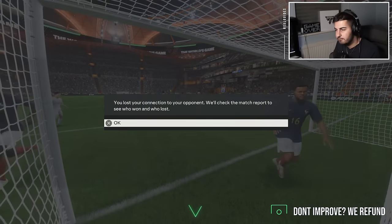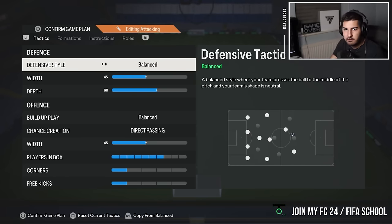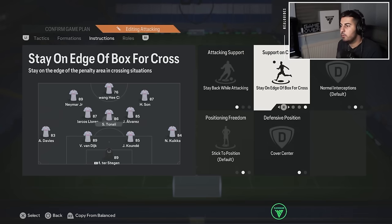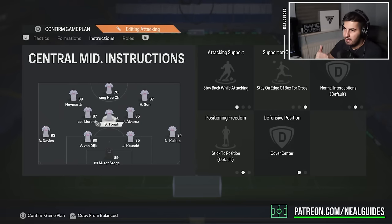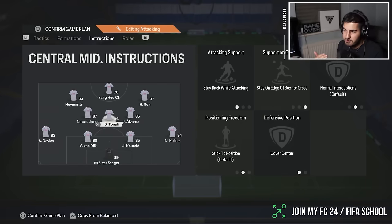Overall I think it's a very good formation. I really like it — it's very attacking, especially if you like to attack down the bottom side of the screen. It's very similar to my own 4-3-2-1, just flipped on the other side. The difference is mainly the center mid instructions. I would recommend edge of the box for a cross on the center mid rather than balanced, because you want that center mid staying back so if you lose the ball on a counter you can run back — on balanced they can sometimes run into the box when you don't want them to.